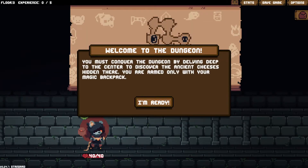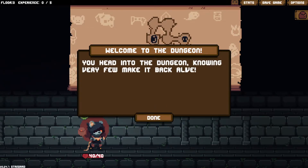Welcome to the dungeon. You must conquer the dungeon by delving deep to the centre to discover the ancient cheeses hidden there. You're armed only with your magic backpack. In Dungeons and Dragons, bags of holding seem to be commonplace - very adventurous at least. You head into the dungeon knowing very few make it back alive. If your DM can't bother dealing with carry weights, just give them a bag of holding - it makes things way easier.